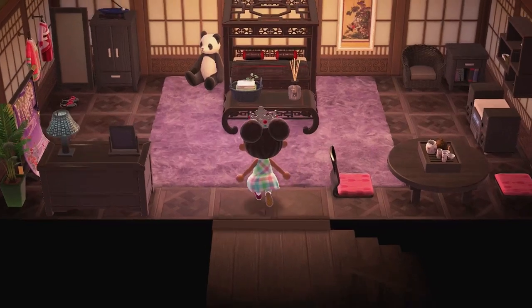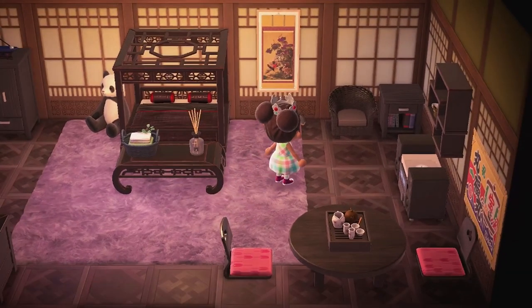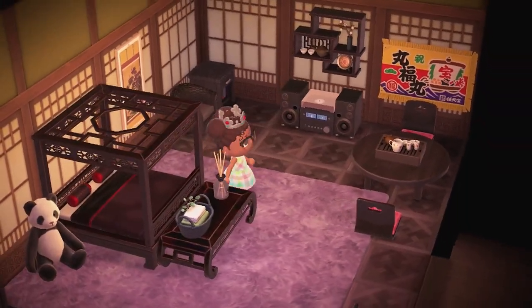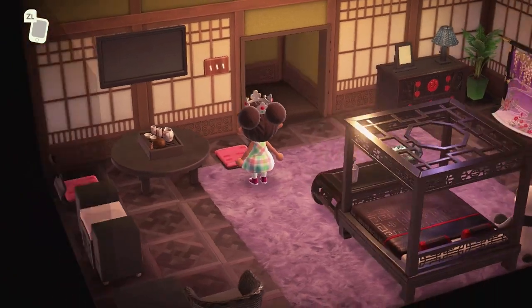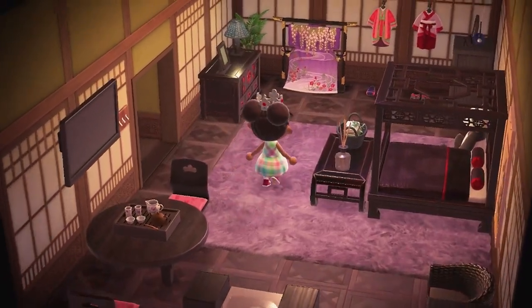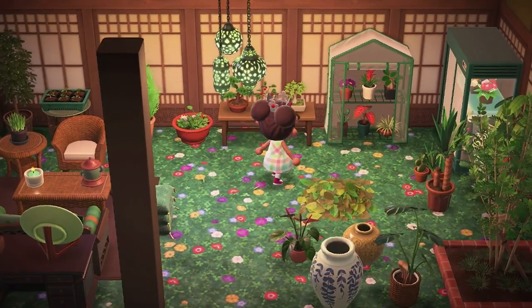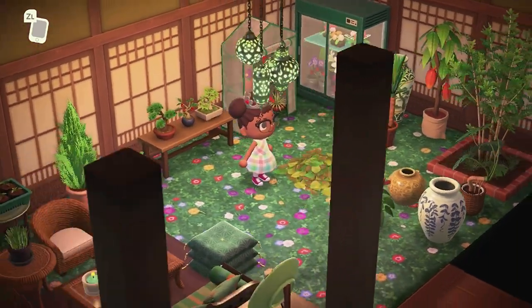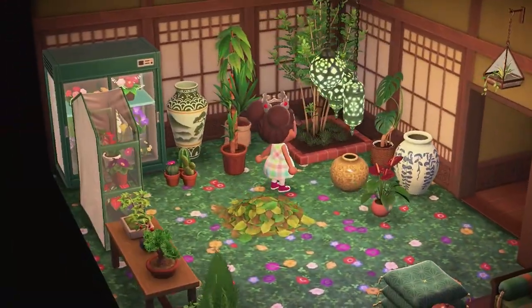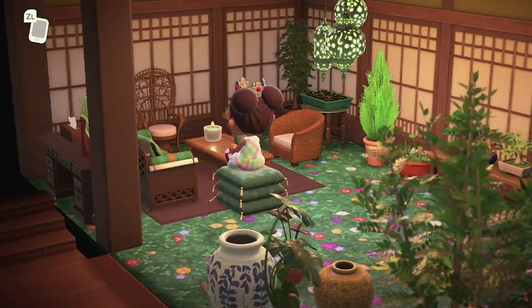This is my bedroom and I'm so happy I was able to make it because it took me so long to find the imperial set - I was looking for it forever. It also took me so long to find these dark seats; they're so rare but I knew I wanted them and I wasn't going to rest until I found them. Last room in the house - this is the basement, and it's another one of the rooms I changed for the sponsored video, but I ended up keeping it because I really like it. I'm not a plant person in real life, but they look really nice in Animal Crossing and I don't have to water them! Yeah, this is my greenhouse basement - I really love the Moroccan furniture, it just looks so nice.